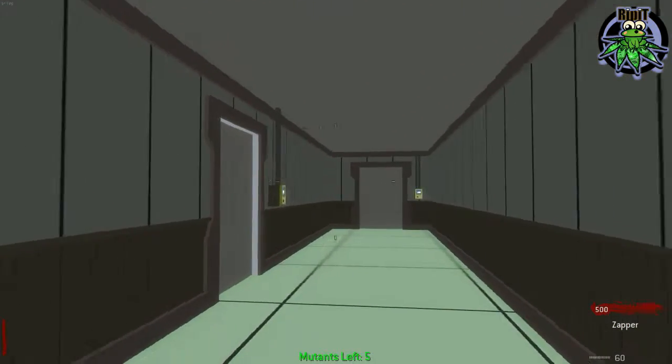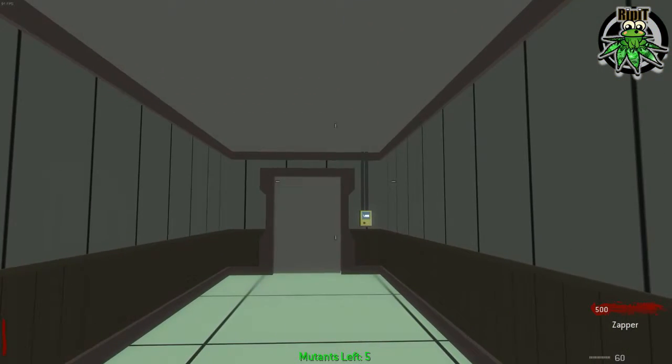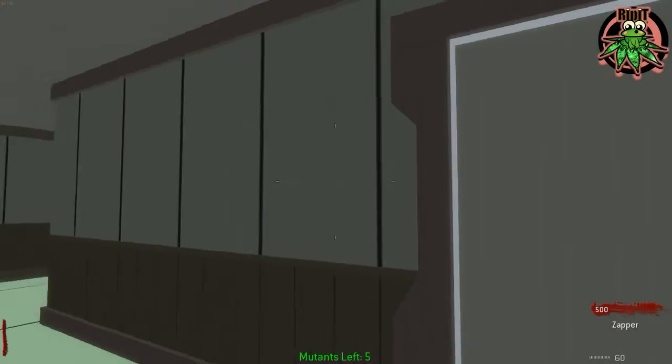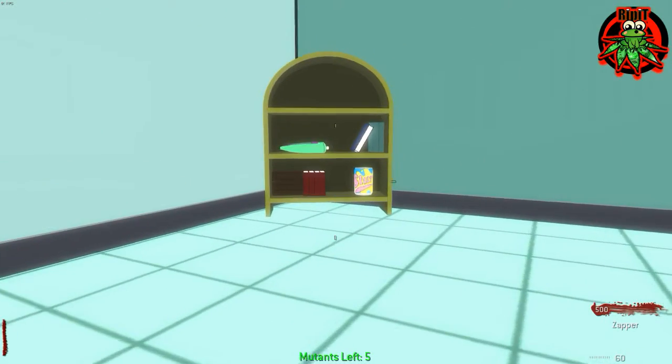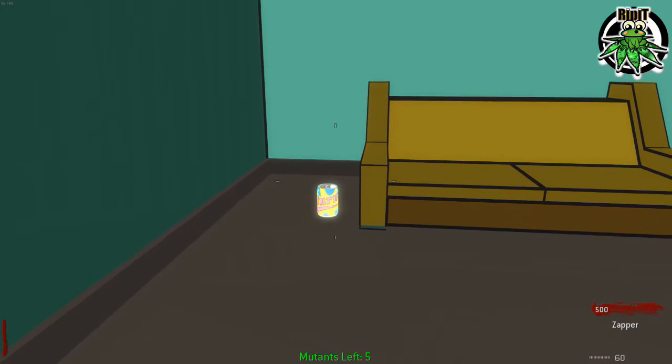The first can — depends which store you open, but there's one can in that room, one can in this room, and two cans out there. So in this room, it's right there. One. And over here, two.